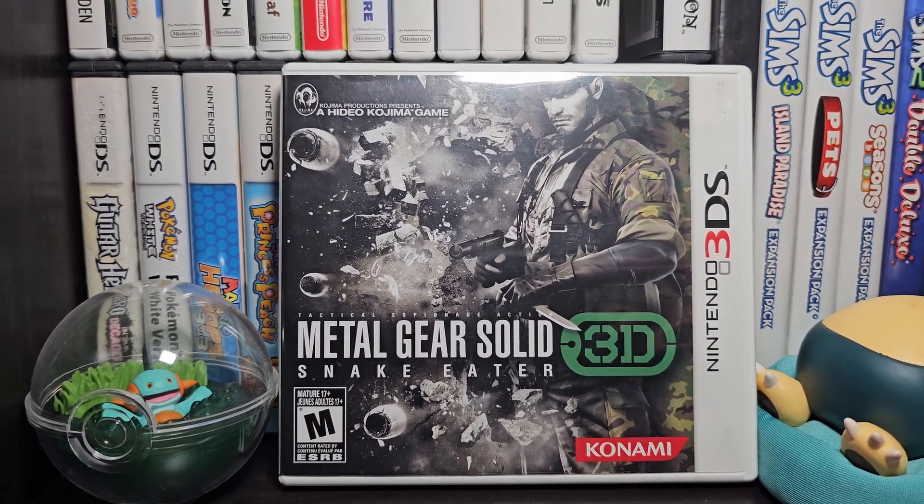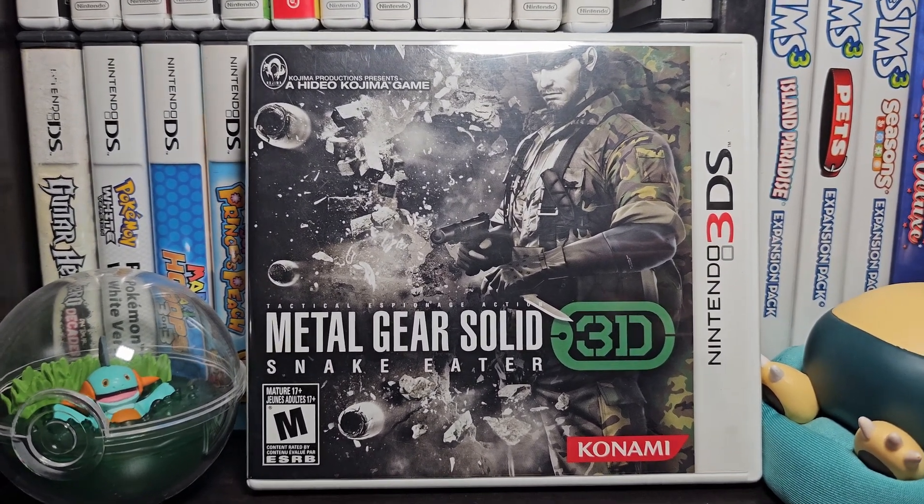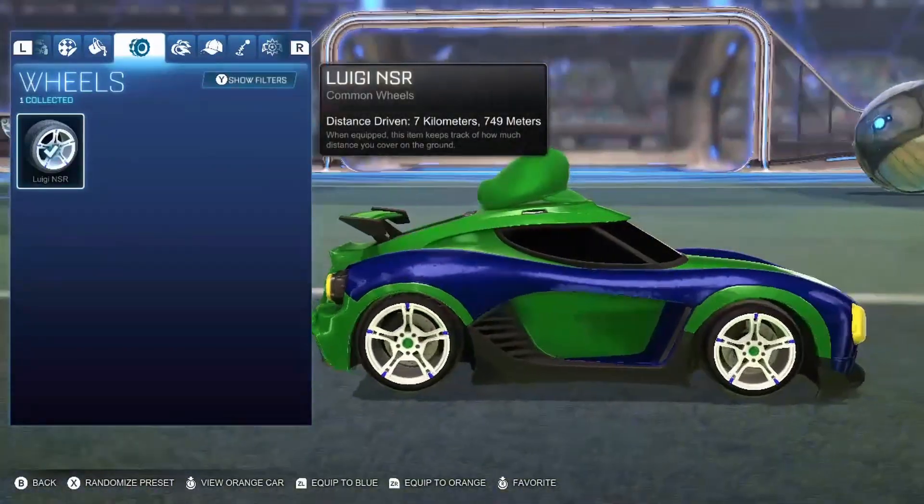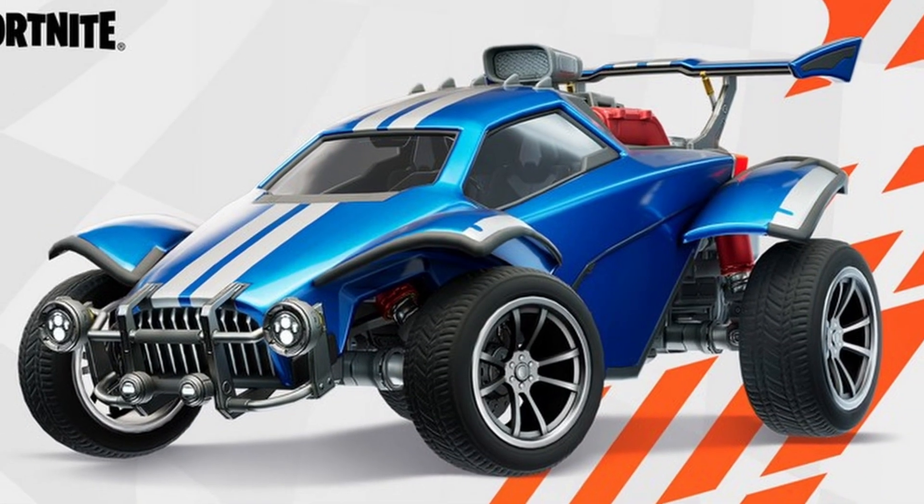Sometimes crossovers don't have to be the actual characters themselves, but just items from another game. Continuing with the Metal Gear franchise — in Metal Gear Solid 3 for the 3DS, you could find little Yoshi figures in the game that would replenish your health. In Rocket League, you could unlock Mario and Luigi accessories, Metroid 2, and Hot Wheels as well.